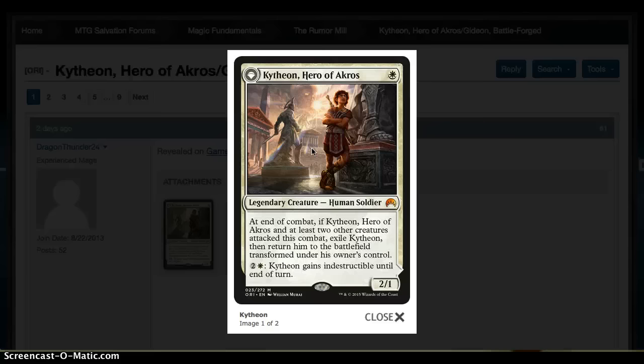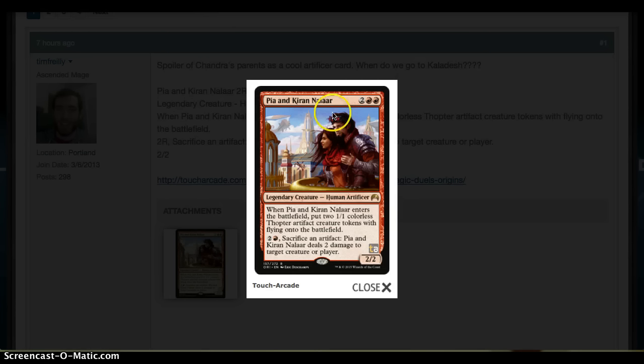I'm especially terrified of something like him in a limited environment. Very cool design, big fan. Then we also have more stuff relating to Planeswalkers — Chandra's Parents are a card. Pia and Kiran Nalaar: 2 and 2 red for a 2/2. Enter the Battlefield creates two 1/1 flying artifact creatures.